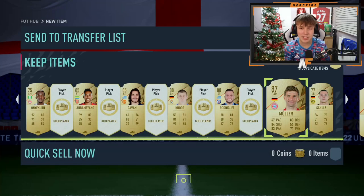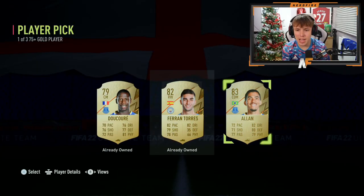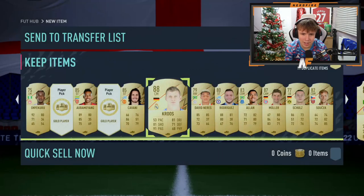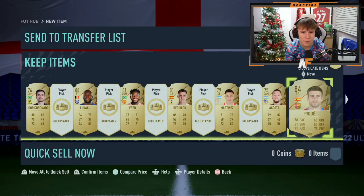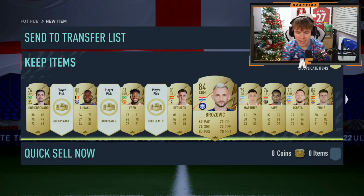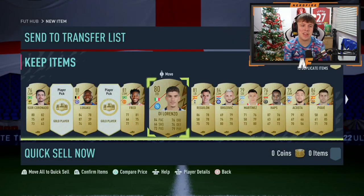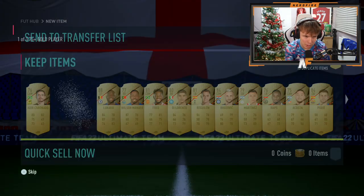We've had two Cruzes and two Lukakus now - they really want me to do an SBC. Come on, Winter Wildcards, where are you? I don't think our Winter Wildcard luck is in right now, I cannot lie. We are on the final page now - five or four player picks remain. Brozovic... three more chances in terms of player picks. And then there were two... Mana for the final one. No Winter Wildcard from the player picks.